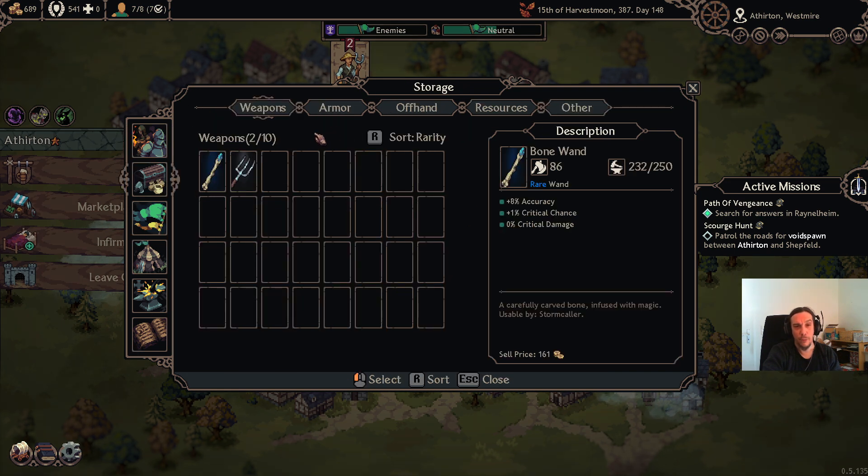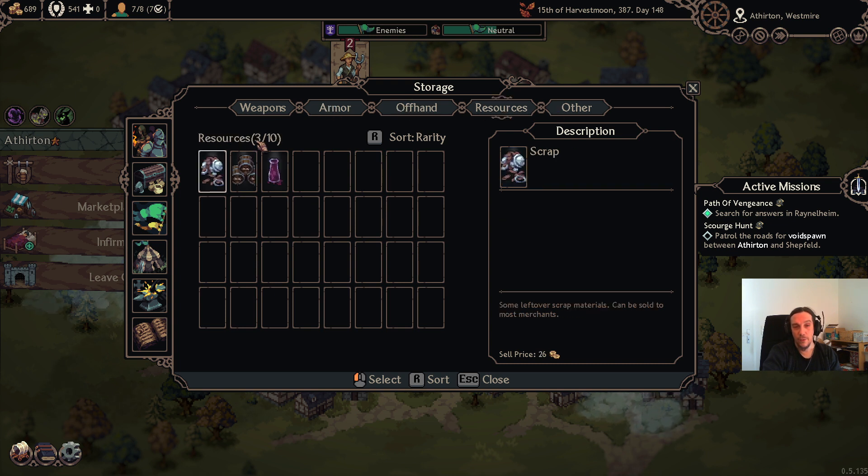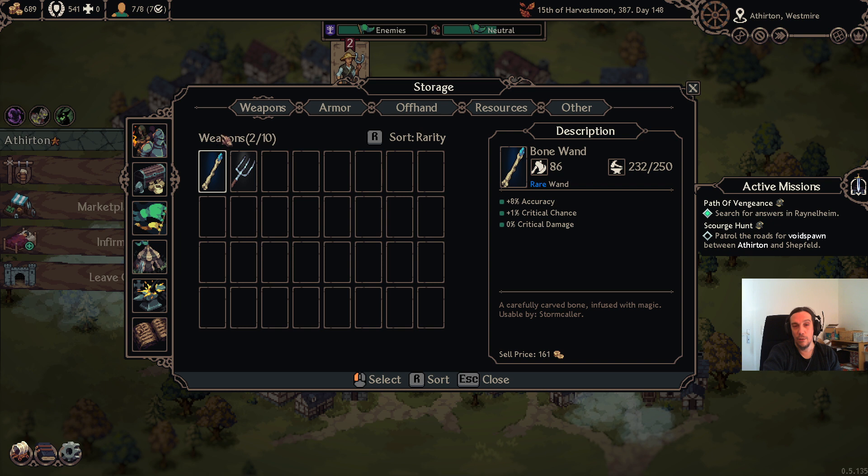This is the inventory of your company. There are several tabs, and every tab only has a limited amount of slots, so use them wisely and sell off stuff you don't need. It's also worth mentioning that gear has a durability, so it will ultimately break. I haven't discovered anyone repairing stuff yet, but I'm pretty sure it will be implemented, as this is an early access version.